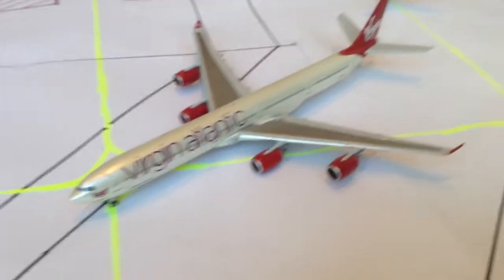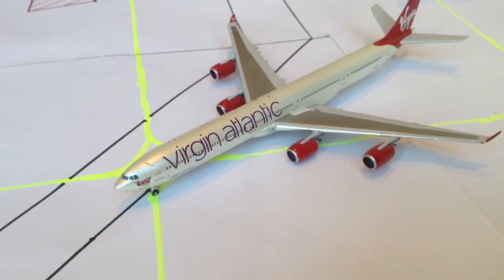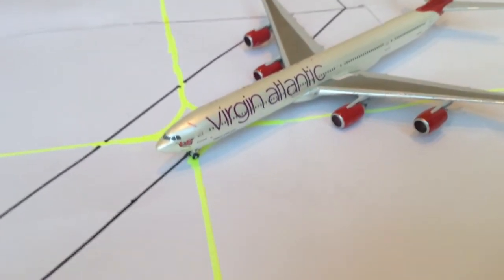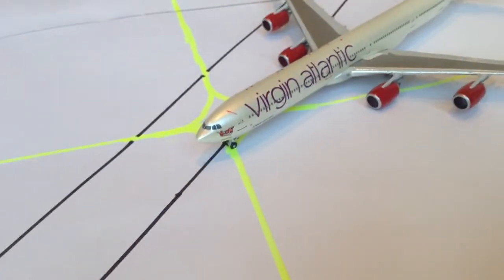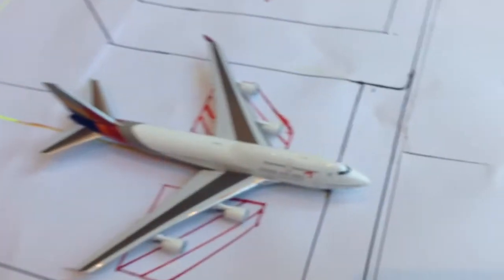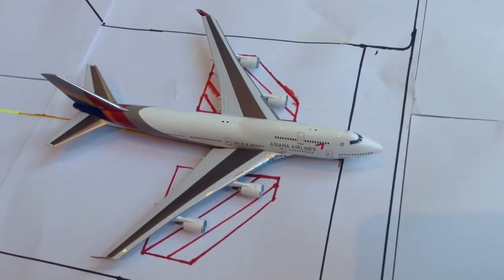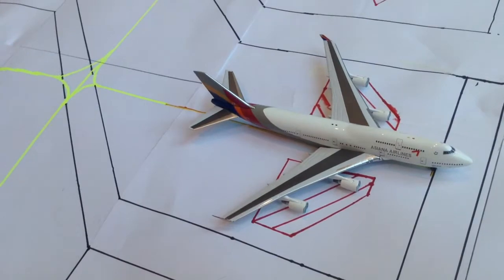Then over here I've got the Virgin Atlantic A340-600 just being pushed back. This one is called Sleeping Beauty. I will get the ground staff soon and make terminals and get the air bridges, so it will be complete soon. Then I've got the Asiana Boeing 747-400 — very nice model.